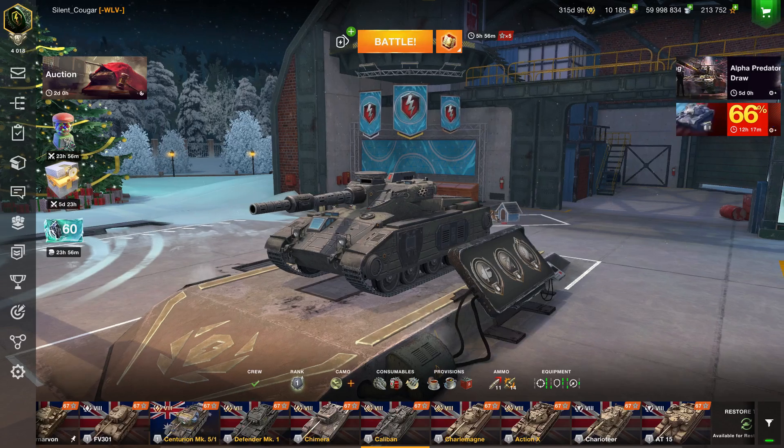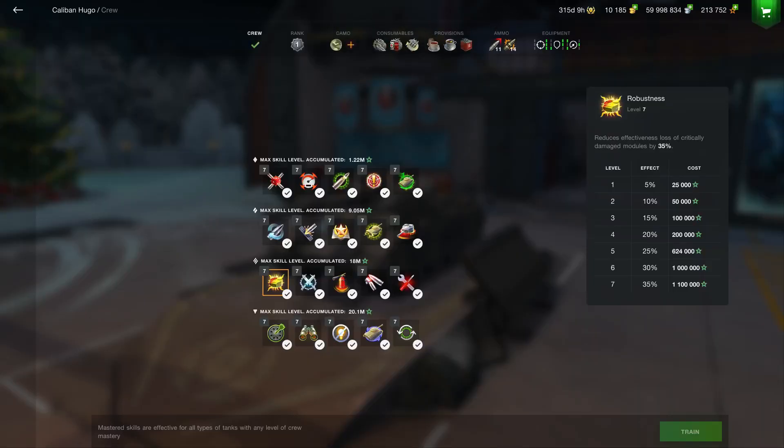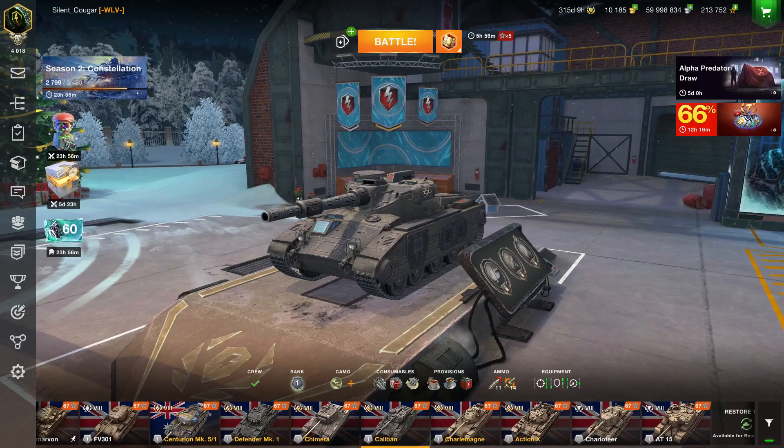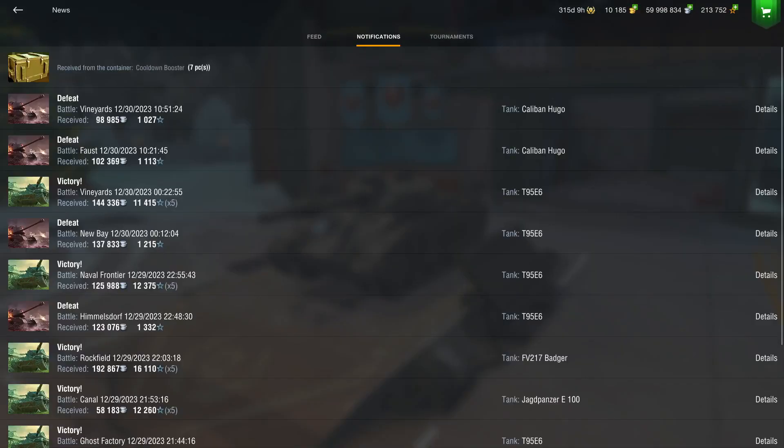You'll see the crew is fully crewed out — they're all at level seven throughout. They've been playing for a while. I took it out and had a couple of games in it. I've only played two games in it today. As you can see, the record is 30th, 12th — a defeat on Vineyards and a defeat on Faust.